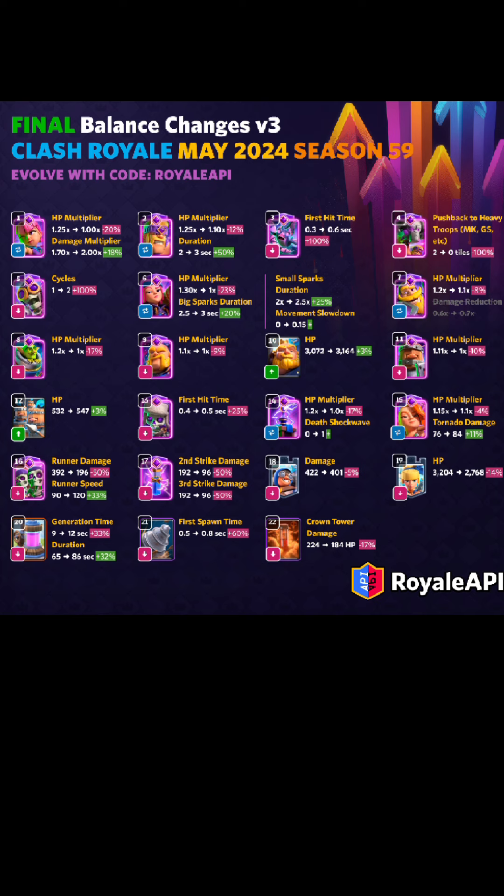Dagger Duchess now has a lot less HP than it used to — 3204 down to 2768 — which is actually insane. I think Princess Tower is going to be a lot more popular now. Also, Evo Bomber now has two cycles, so hopefully we see less Evo Bomber, although I think a lot of people are just going to play Evo Skeletons instead for the cheaper cycle.